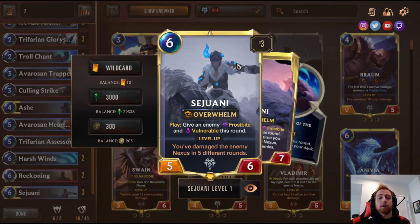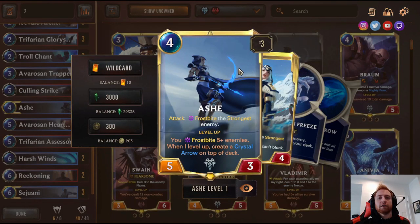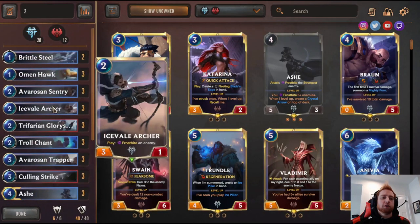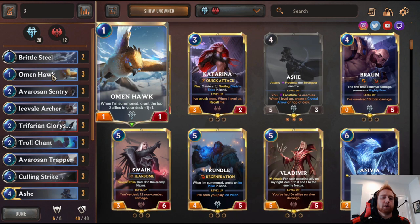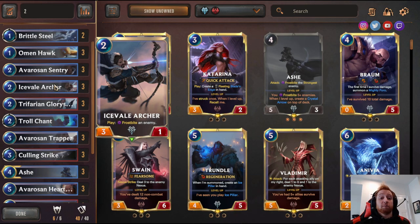The other champion is Sejuani. You don't actually need three Sejuani — a lot of people play two. To recap: you start with two Ash from the login bonus, get one more, and only need two Sejuani. Two Brittle Steel — Frostbite an enemy, Threaten health. Three Omen Hawk — a one-drop that on summon grants the top two allies in deck plus one plus one. Three Icevale Archer — Last Breath, draw one. Just a two-drop that can block and draw a new card.